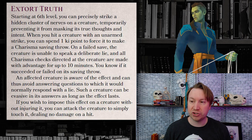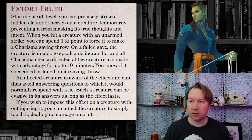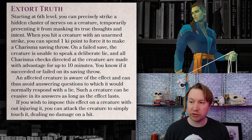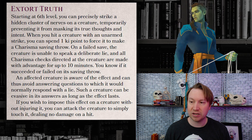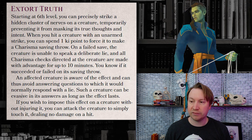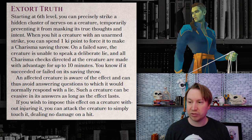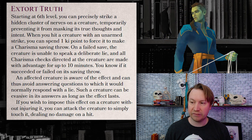Let's see if it gets better — but it doesn't. At level six, we get Extort Truth. When you hit a creature with an unarmed strike, you can spend one ki point to force it to make a Charisma saving throw. On a failed save, the creature is unable to speak a deliberate lie, and all Charisma checks directed at the creature are made with advantage for up to 10 minutes. You know if it succeeded or failed on its saving throw. An affected creature is aware of the effect and can thus avoid answering questions to which it would normally respond with a lie, and can be evasive in its answers as long as the effect lasts.